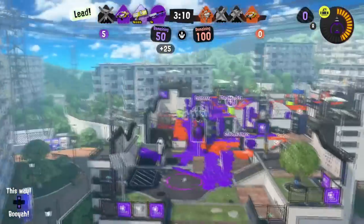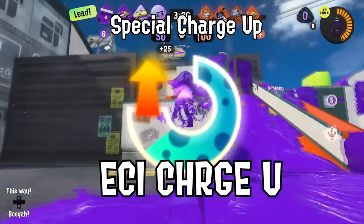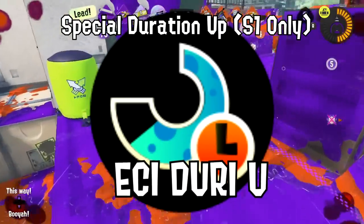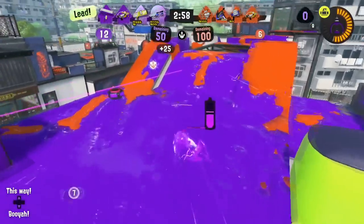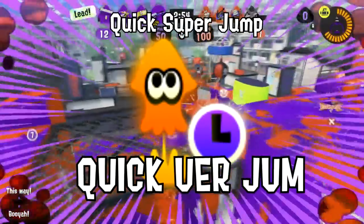There have been lots of different special abilities over the years, like Essay-Churge-U, Essay-Vair, Essay-Durry-U, and Essay-Ware-U. Ooh, you want to be fast? Well, don't forget Quick Rill and Quick Ear Jump.